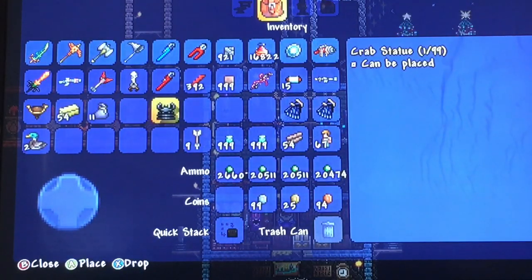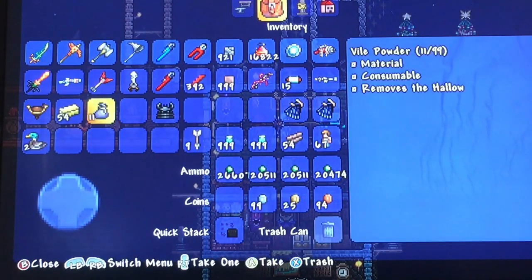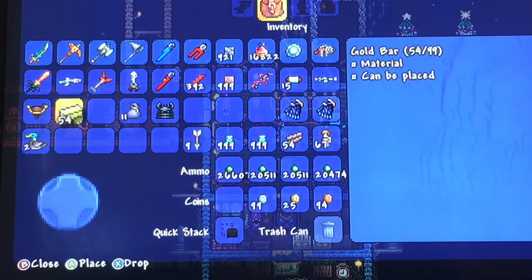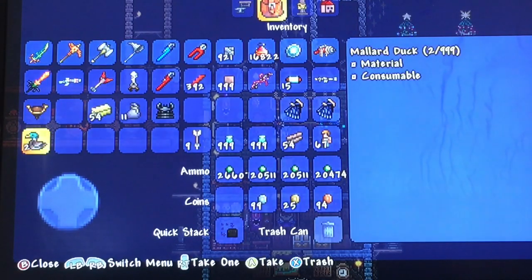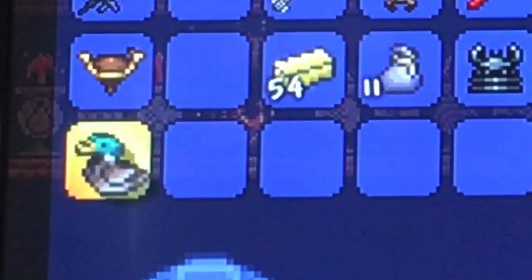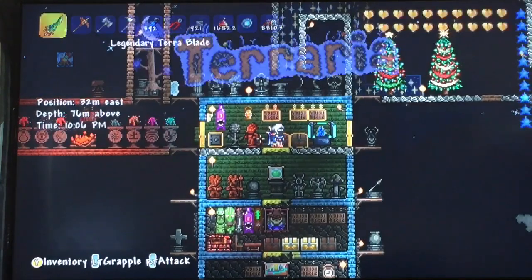I'm going to duplicate a crab statue because you need two for an actual crab engine. I also need this to do the bunny engine, and gold because I'm going for gold garments. And just to throw it in, I'm going to duplicate a duck — because ducks are amazing.